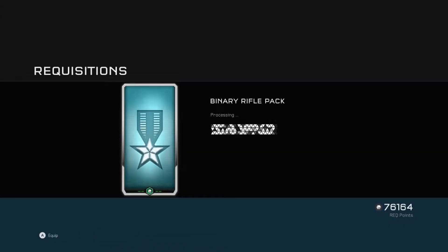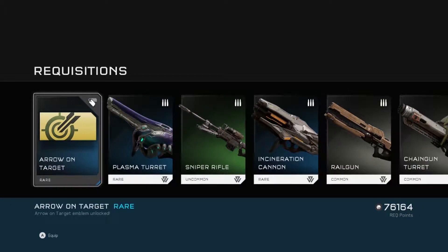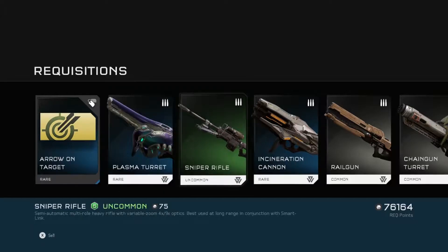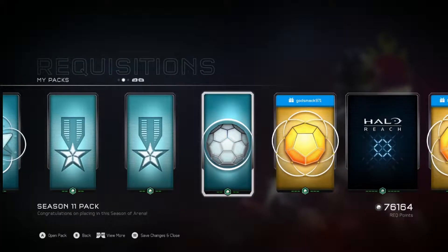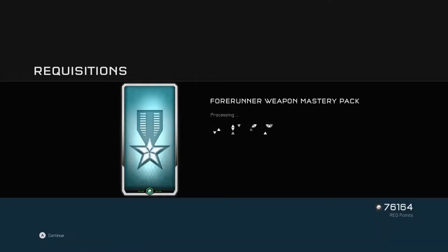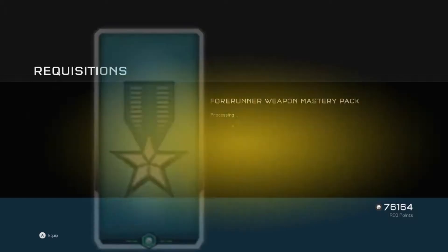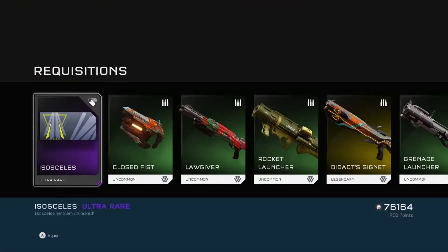All right, finished up my Binary Rifles. The only thing I have left is my Spartan Laser — I need about 25 to 30 kills for that. Oh, that was kind of a waste. And then my Forerunner Mastery pack because I've completed all the Forerunner weapons.